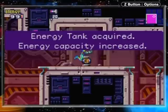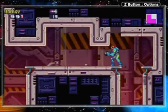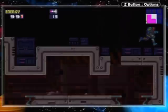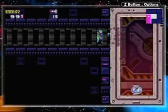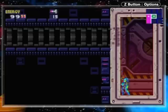It's an energy tank! Now we've got a little bar next to the number on our energy gauge, indicating we now have two sets of 99. And there's a little hidden thing — if you shoot a missile there... but this isn't even on the map. There's even stuff hidden off the map, so you've got to look pretty much everywhere.